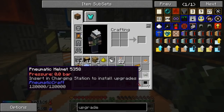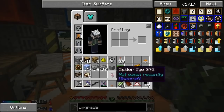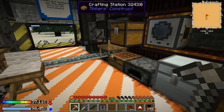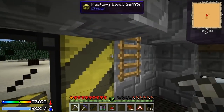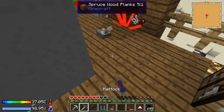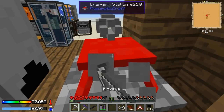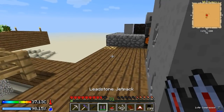I looked up some information on this pneumatic helmet — I'd like to see what it does. It is like the coolest thing ever. We need a fermented spider eye — we're gonna make an upgrade for it, this is the block tracker upgrade. We gotta charge it — that's what the charging stations are for apparently. We gotta hook it up to some air pressure; the only thing I have that makes air pressure is up here. I hate when they do that — hopefully we can get this connected. Things are so messy right now.